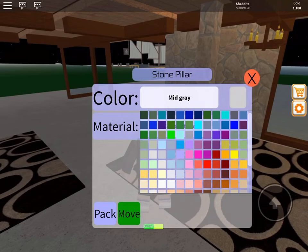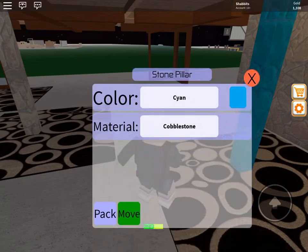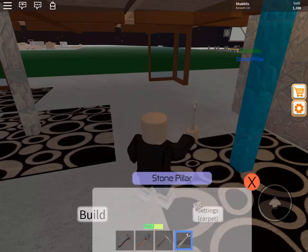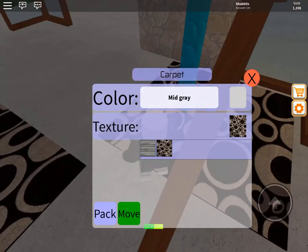I don't know if I've shown this, but check this out. You can't do this with a wood pillar, but with a stone pillar you can change the color and also the texture — all the same menu as the walls. And the same with the carpet; there's two textures to choose from and I thought this one looked more like water, so I left that.